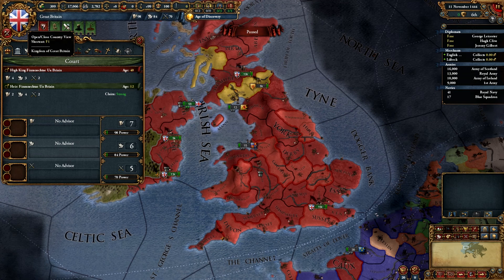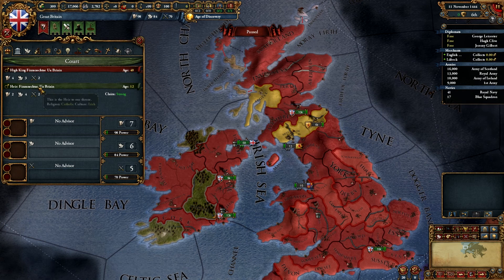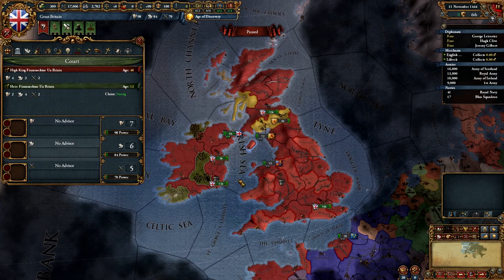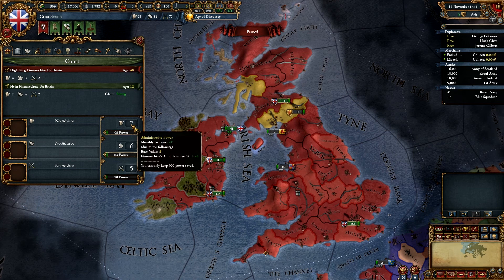First of all, you see our country — it's the Union Jack of Great Britain. When we click on that tab, we get all kinds of information about who we are. We are the 40-year-old High King Finnish J Ubrain, which we brought over from our save. We are a 4-3-2. Our heir is 12 years old with a strong claim, a 2-4-2. So unlike Crusader Kings 2, which is focused on the family, interpersonal relationships, and vassals being people, in Europa Universalis IV we're looking at the country level — what are we as a country and world domination from a country standpoint?